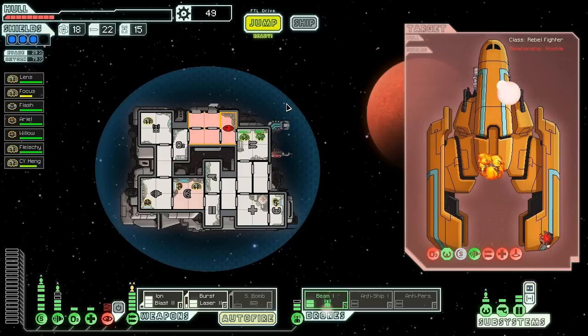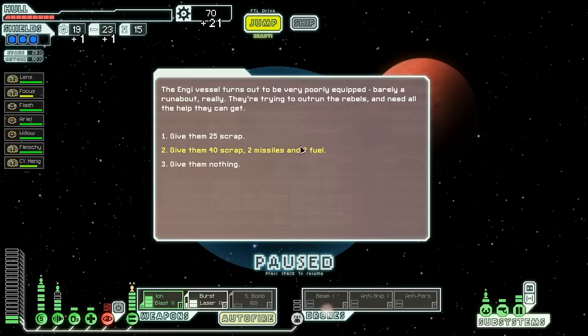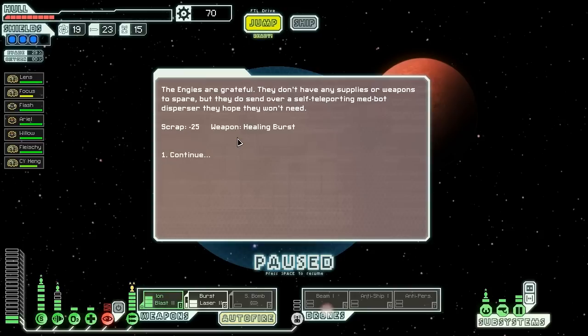They are destroyed — very neatly done. The rebels are destroyed. We pick the bones of their ship, gathering a fuel, a missile, and 21 scrap, while waiting for the NG ship to catch up. The NG vessel turns out to be very poorly equipped, barely a runabout. They're trying to outrun the rebels and need all the help they can get. We could give them the higher reward, but we're only going to get the NG medbot dispersal, which we already have, so we give them 25 scrap instead and hope for the best. The NGs are grateful but don't have any supplies or weapons to spare.